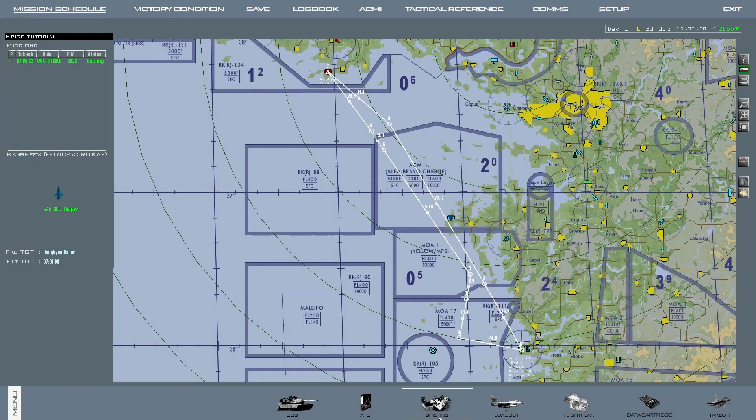Before using these weapons, it is required to do some preparation in the 2D map. This is indispensable, as we will see later. These weapons cannot be used along with the TGP. Their configuration must be done in the 2D map, otherwise they are completely useless.